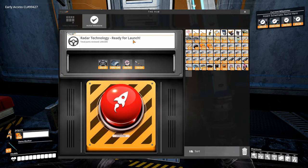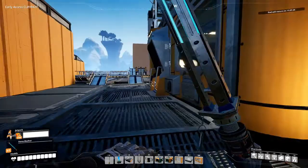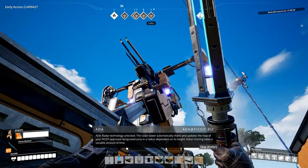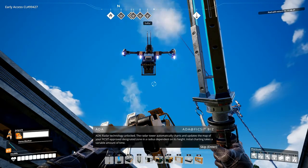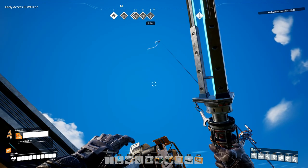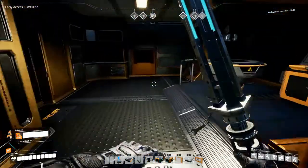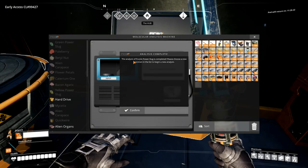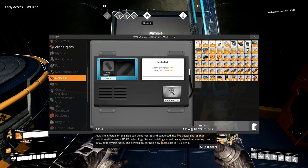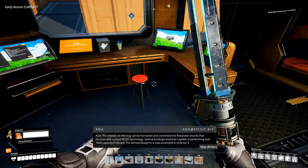Radar technology ready to launch — sure. 12 minutes. Radar technology unlocked. The radar tower automatically charts and updates the map of your designated zone in a radius dependent on its height. Initial charting takes a variable amount of time, so I need to place it somewhere high. And then a purple power slug — the crystals on this slug can be harvested and converted into five power shards. Several buildings would be capable of performing over 100%.